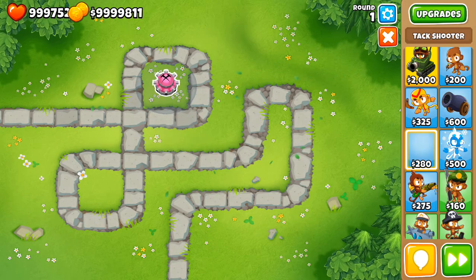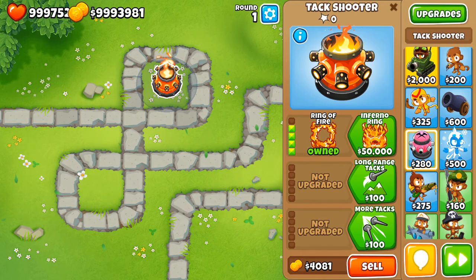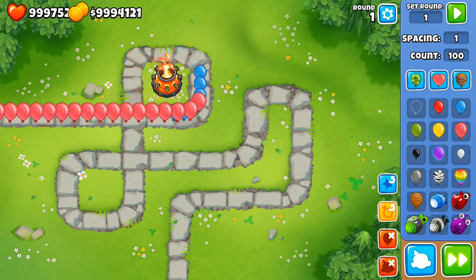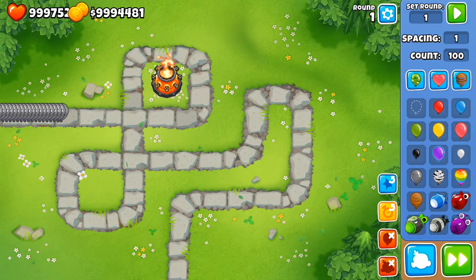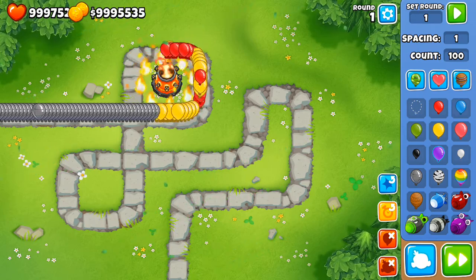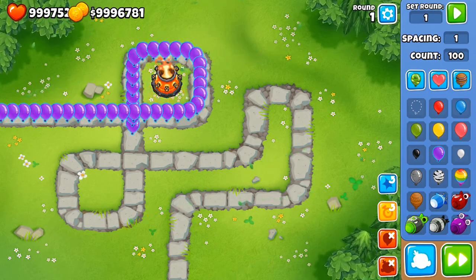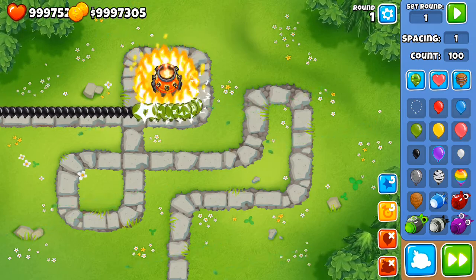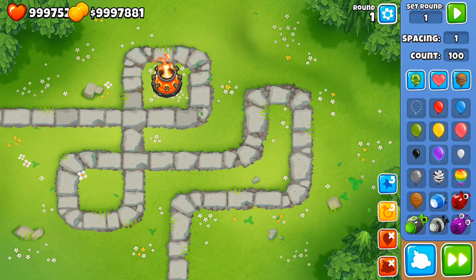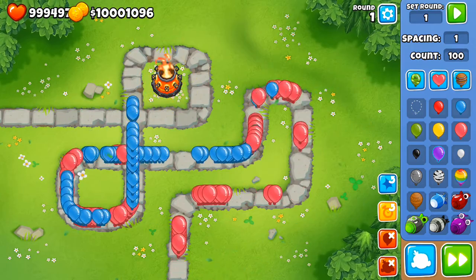If we put it in a more optimal spot for ring of fire — never mind, I was wrong, it actually can handle it. The ring of fire has near infinite popping power. It can handle 100 leads easily. It can't handle purples, but black balloons it should be okay against. It won't do any real damage against a MOAB, but against rainbows it's doing fairly consistent damage.